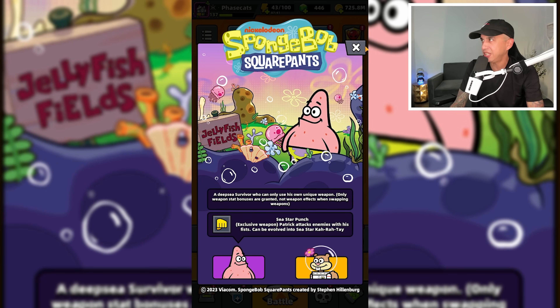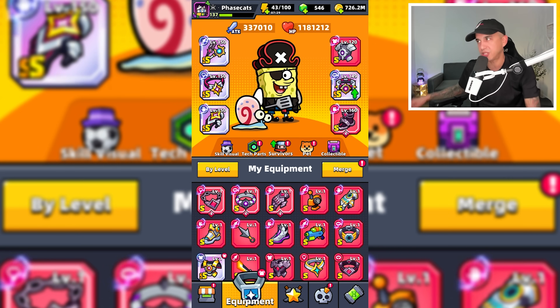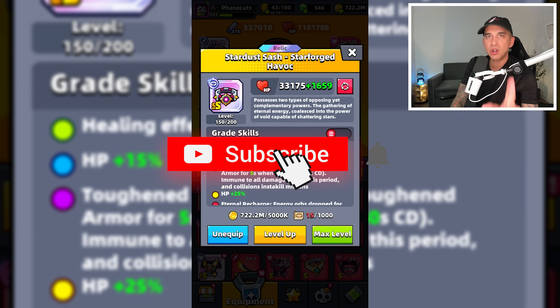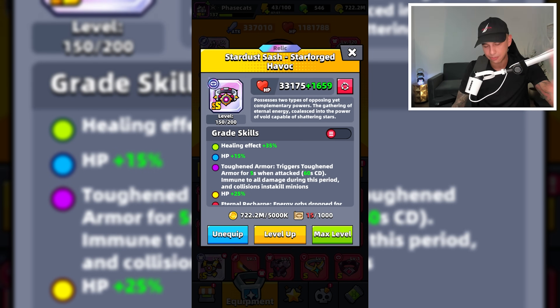So that was Chapter 200 in Survivor.io. Let's see what rewards we get — we will get an epic tech part. I love the new rewards. That was Chapter 200 with Spongebob, Gary, and Gary in Survivor.io. By the way, what chapter are you currently on? I want to know — put it in the comments below. Thank you for watching. Smash like and subscribe. I'll see you later, bye-bye.